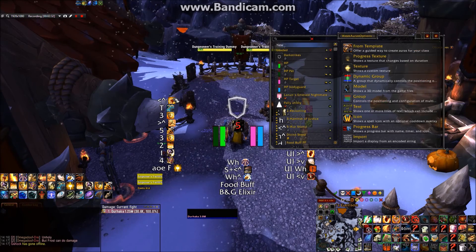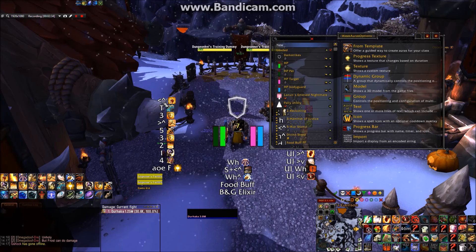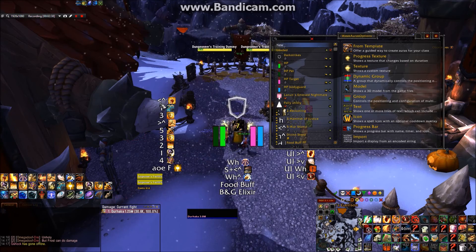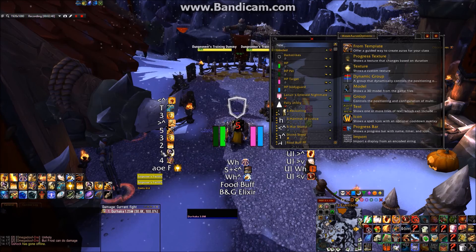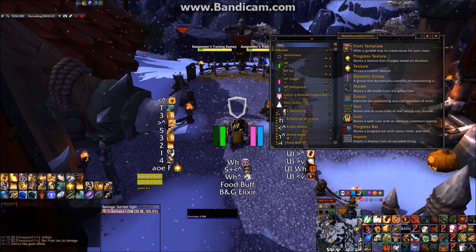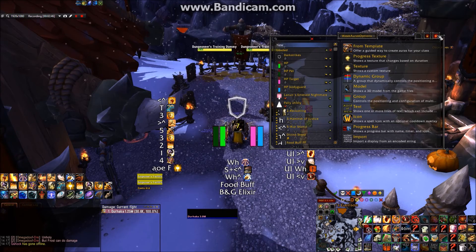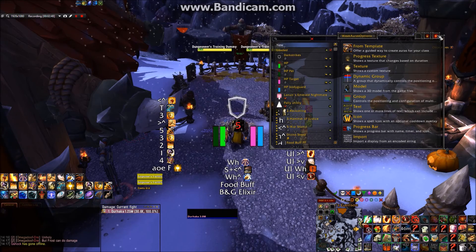The text next to the spell icons indicates the keybind — this one, for example, is the top left mouse button. My highest priority ability here is Rebuke, which is my interrupt. This icon will only pop up when my target is casting an interruptible spell and my interrupt is off cooldown.